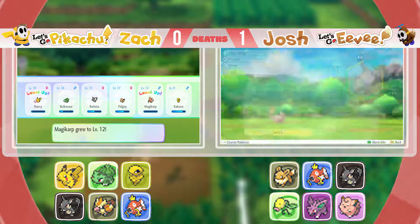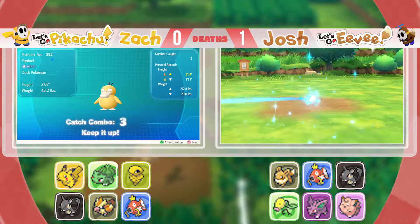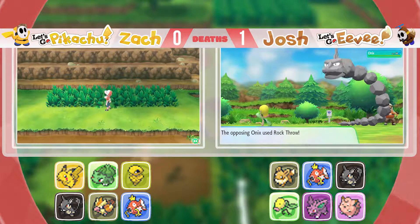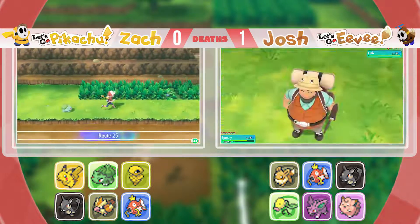Last episode we made our way to Cerulean City and went across the Nugget Bridge. Now we've got to make our way over to Bill's house. I need to catch 50 Pokémon to get Charmander.